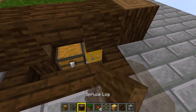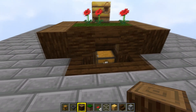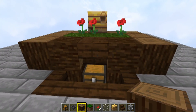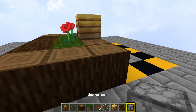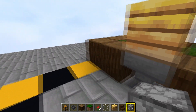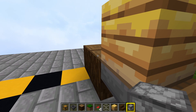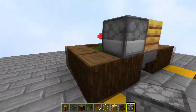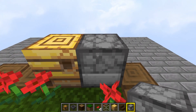I'm going to replace those yellow blocks as well because nobody wants to see those — they're ugly. Okay, so now you should have something that looks like that. Take out your dispenser — this has to be a dispenser; if you use a dropper this won't work, so make sure it's a dispenser. Get around behind the back of your beehive or bee's nest and put down your dispenser there pointing into your beehive. Remember: dispenser.